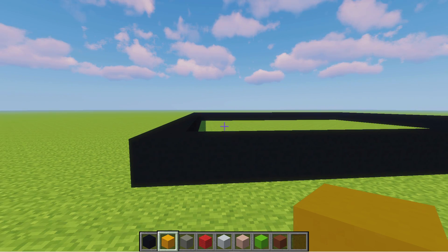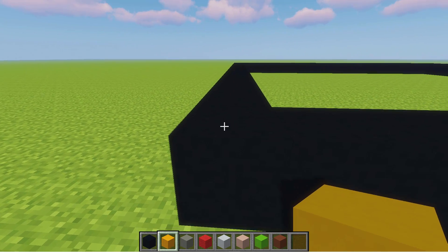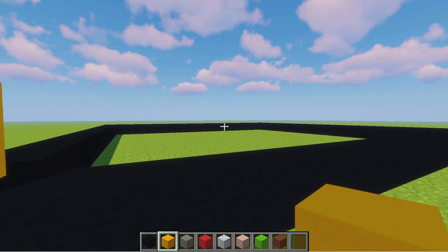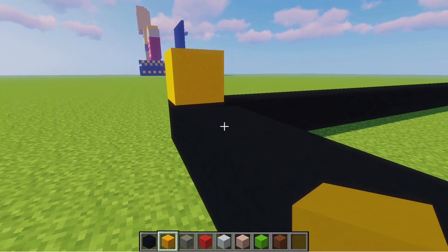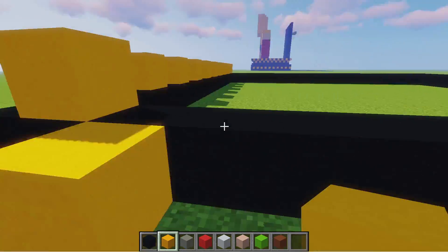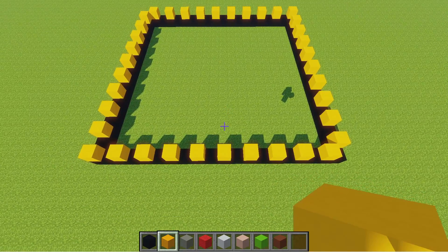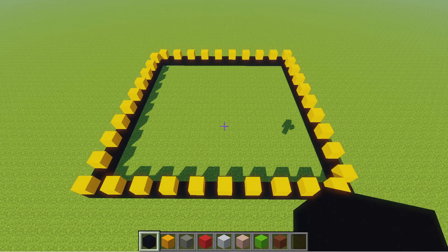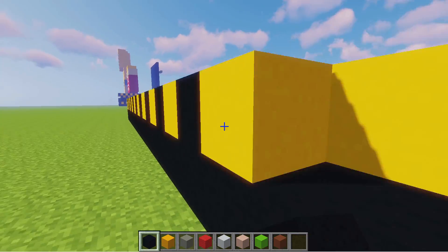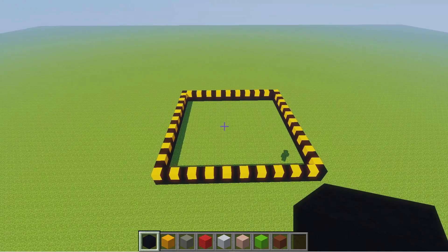Now as I'm sure you guys know, the hatch in real life has caution markings all the way around the hatch, so that's what we're going to do next. Switch to the yellow concrete and we're going to place a block on this end, and we're going to skip a block and place a block all the way around this giant square — place one, skip one, place one. Repeat this all the way around. Once you've done that, switch back to the black concrete and fill in these gaps all the way around. Now so far the hatch should be looking something like this.